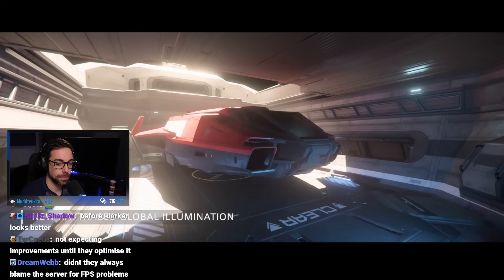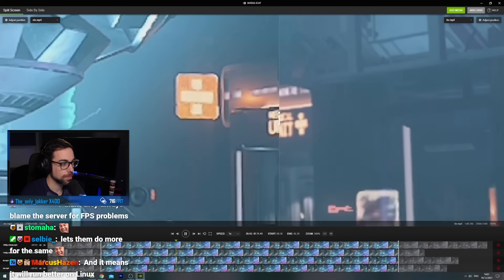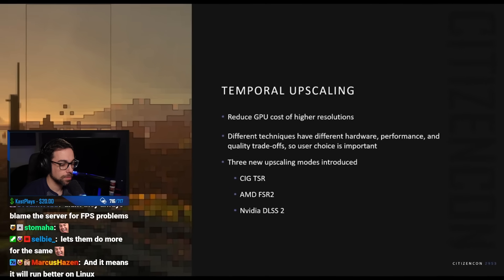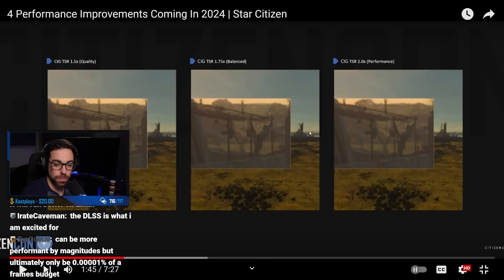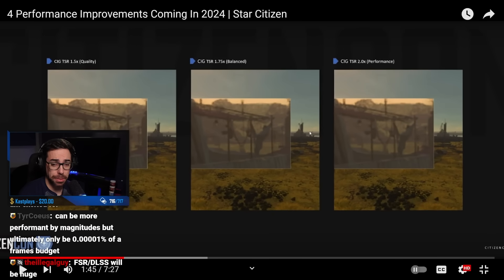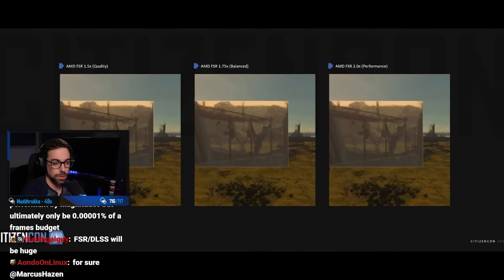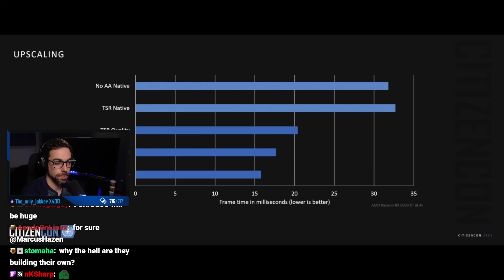Ray tracing probably won't come this year, and it will actually hurt performance. But the next topic — upscaling — allows you to go back up probably to where you were. For a while you've been able to kind of mash upscaling into Star Citizen, but this year Star Citizen should have in-game, in-built DLSS, FSR, and CIG's own upscaling technology. This is how everybody gets performance in games now. The technology basically takes, say, a 1080p scene and upscales it to 1440p, but you get the performance as if the game is running at 1080p. NVIDIA's DLSS 2, which CIG is going to be implementing, has been seen as the gold standard, but AMD's FSR is pretty good as well.